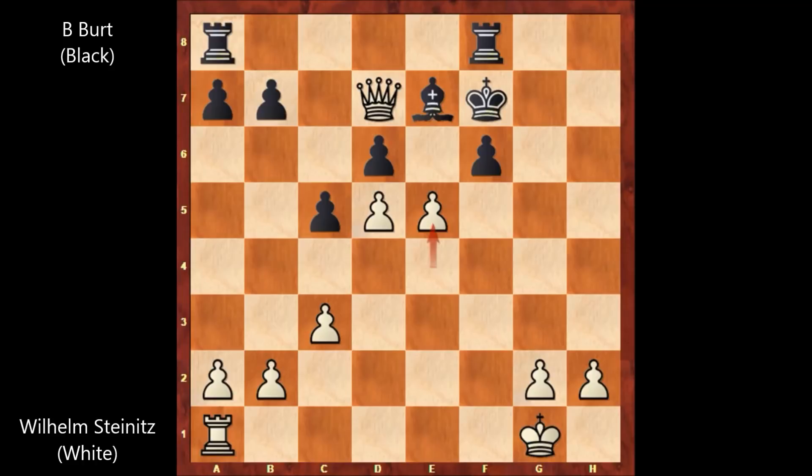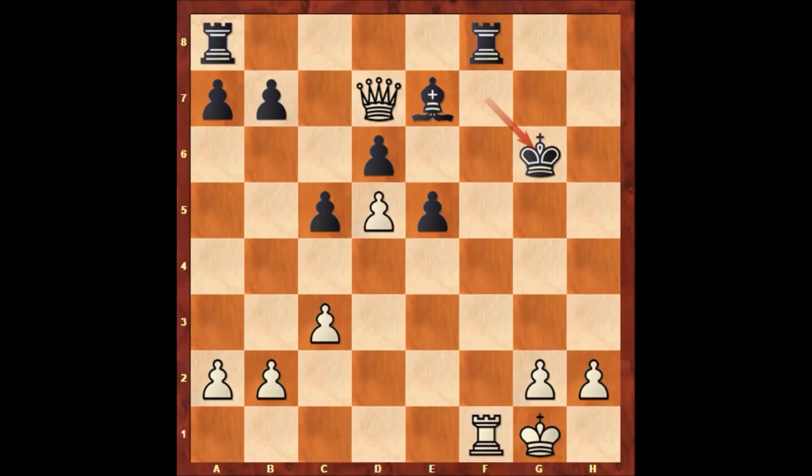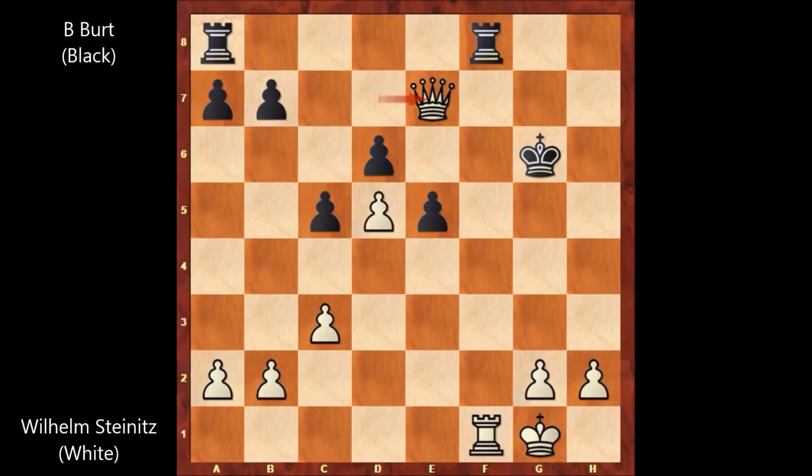E5, threatening to capture the d-pawn, and the bishop is pinned. So black captures the pawn — f takes on e5. Steinitz played rook to f1, and black resigned. This is the last position. The possible continuation is very obvious: after moving the king, simply queen takes bishop, and white is winning. White has the queen and black has the rook — it is over for black.